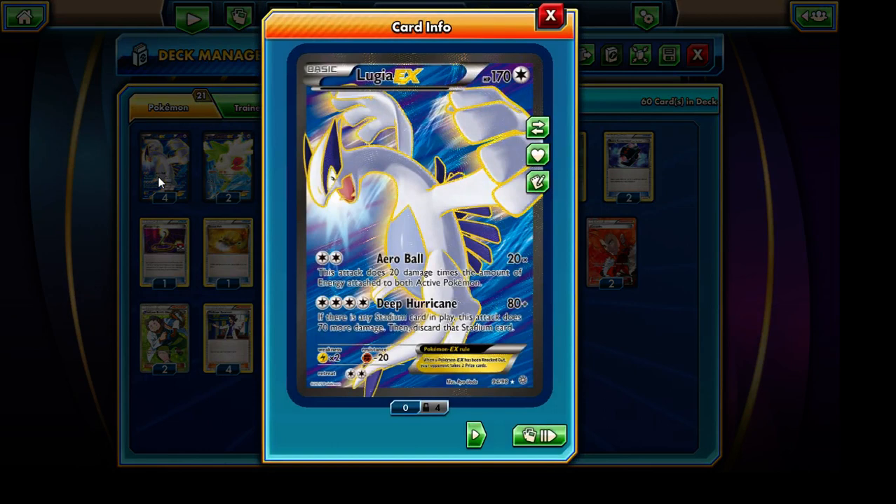The first attack is essentially the same as the X-Ball attack, allowing us to hit for 20 damage times the number of energy cards attached to both active Pokemon. That includes our Lugia EX and whatever active Pokemon we see on the opponent's end. This attack can hit for a whole lot of damage because we do have a lot of energy acceleration going on. But potentially we're going to be focusing on using the Deep Hurricane attack instead, because it's very consistent and we're almost always going to have a Stadium card in play. Deep Hurricane allows us to hit initially for 80 damage and an additional 70 more damage if there is a Stadium card in play.